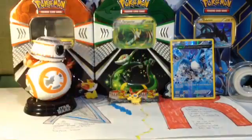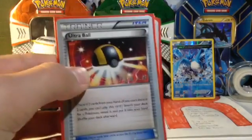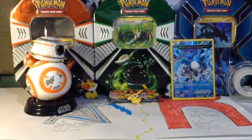4 Trainer's Mail — again, another key card, probably the most seen card in any deck other than Shaymin and those others. Ultra Ball too — key card.